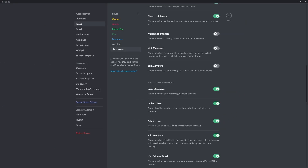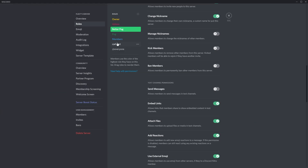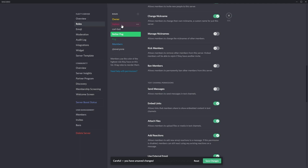Go to the @everyone role and make sure that people can send messages, but then on other roles such as Members or any other role which the community might have, you want to make it so they can't send messages. Roles like Members, POG, and Better POG are all roles the community will have, so untick Send Messages for them. Then save changes. You also need to make sure that the bot role is higher than all the other roles, apart from your Owner, Admin, and Moderator roles, because they still need to be able to control the server.